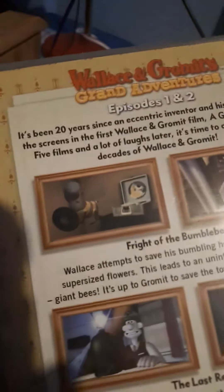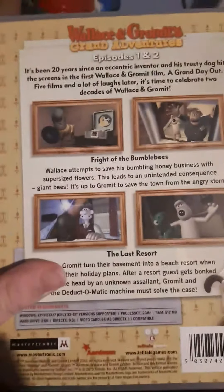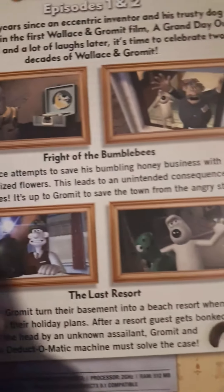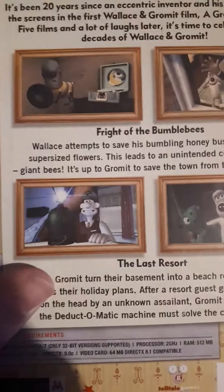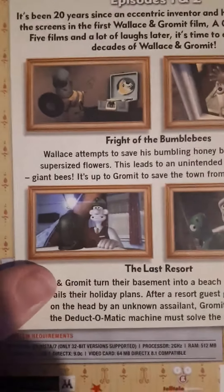I'm just going to show you the back. So, episode one is called Fright of the Bumblebees. Wallace attempts to save his bumbling honey business with supersized flowers, which leads to an ultimate conquest — giant bees.